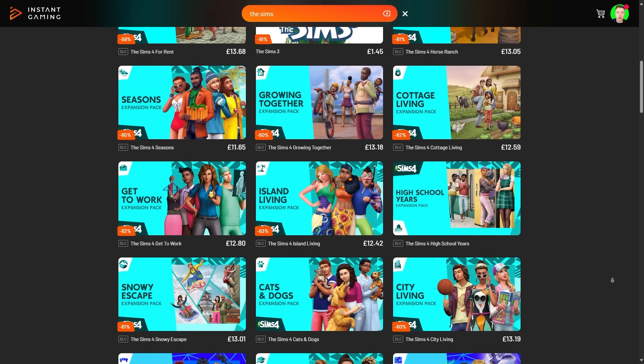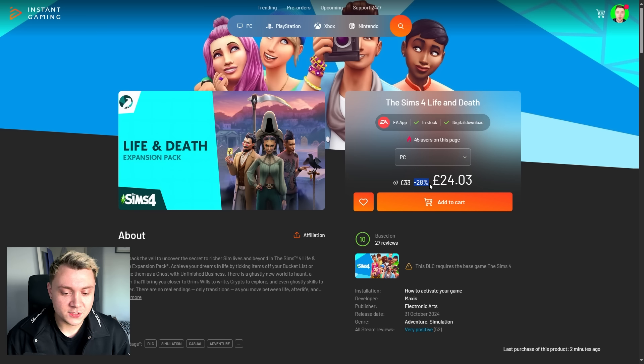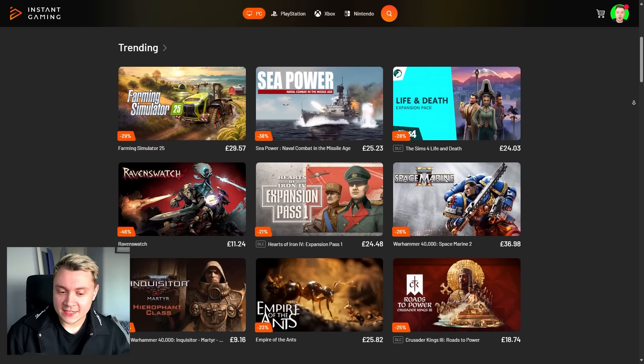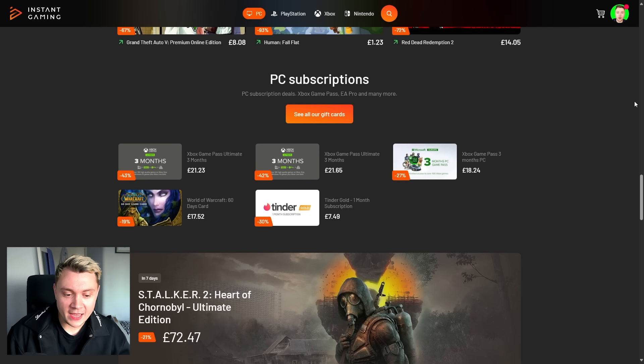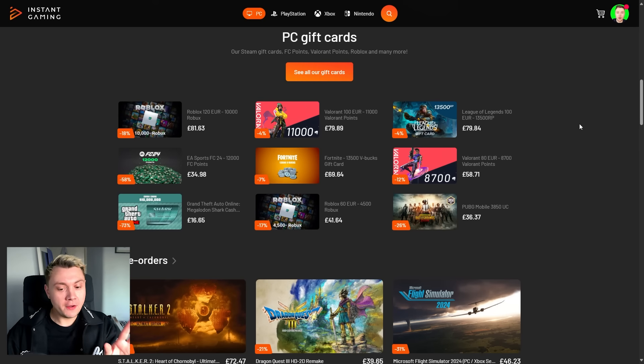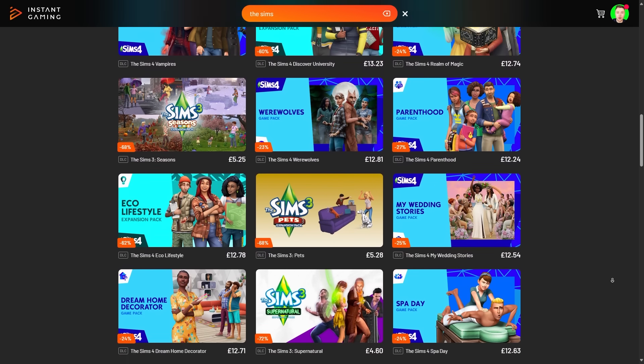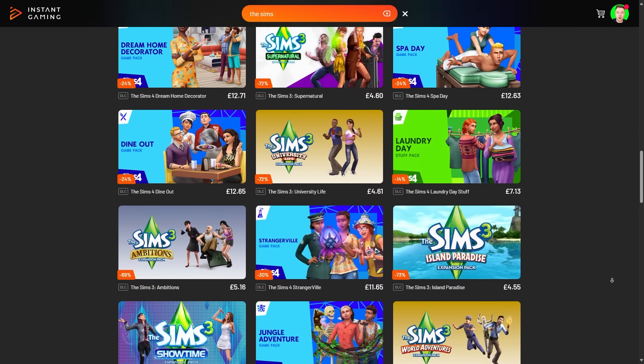Today's video is sponsored by Instant Gaming. On Instant Gaming, you can get incredible deals on many different video games, including Sims 4 packs. As of recording this video, the Sims 4 Life and Death is 28% off — one of the rare few Sims 4 packs I actually recommend getting because it's quite fun. You can get many different video games on Instant Gaming, and also things like Tinder, Valorant points, and Robux. Check out my affiliate link in the description — you'll find amazing deals and you help support me and my channel too.